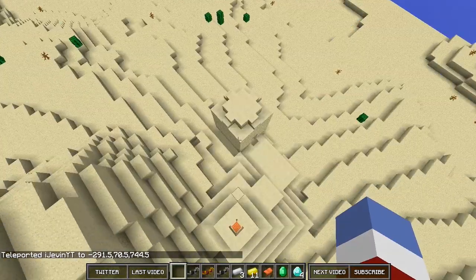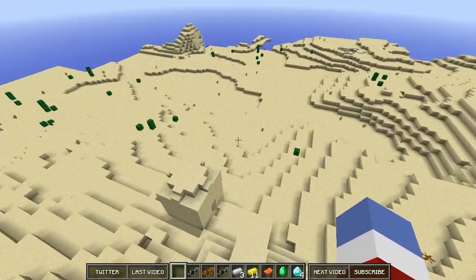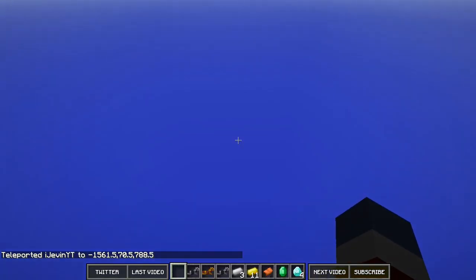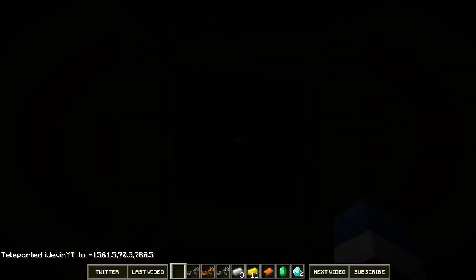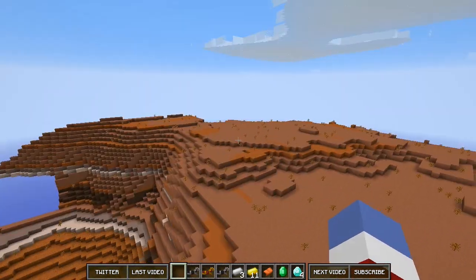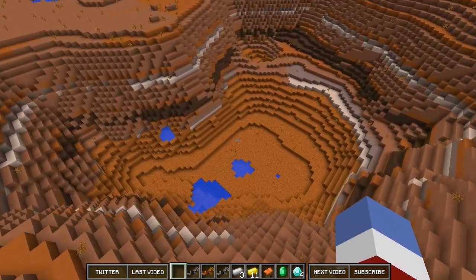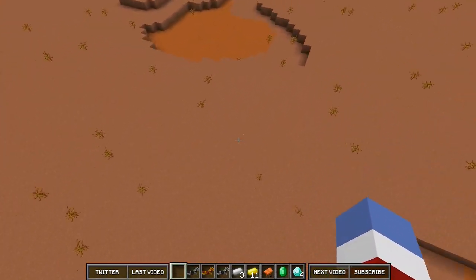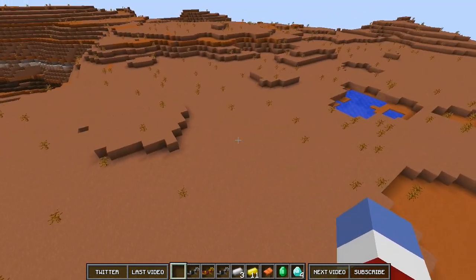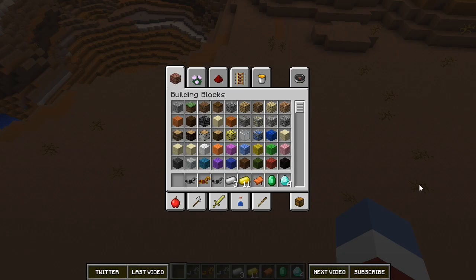Time to show you one of those biomes that is truly awesome. Typically mesa biomes spawn about three to four thousand blocks away. The one in this world is actually only 1500 blocks away — super freaking awesome. You can literally walk 1500 blocks in like 10 minutes, and you get all this free clay. People love clay.